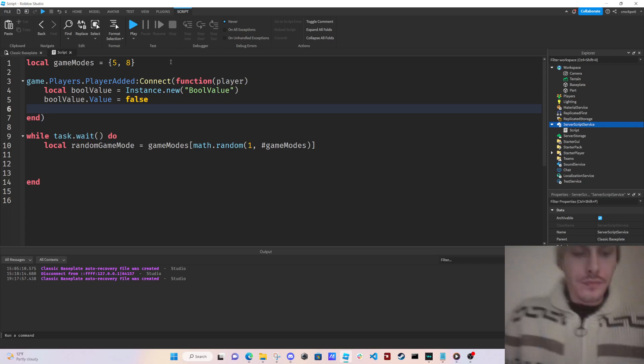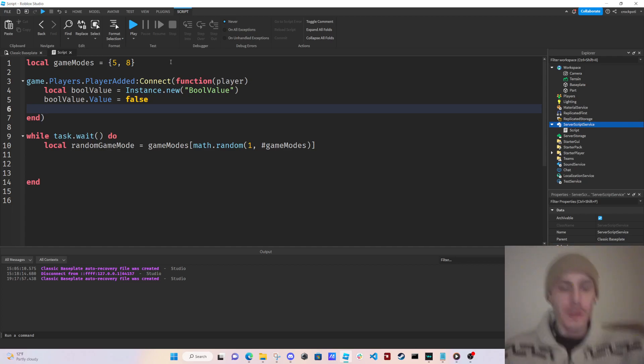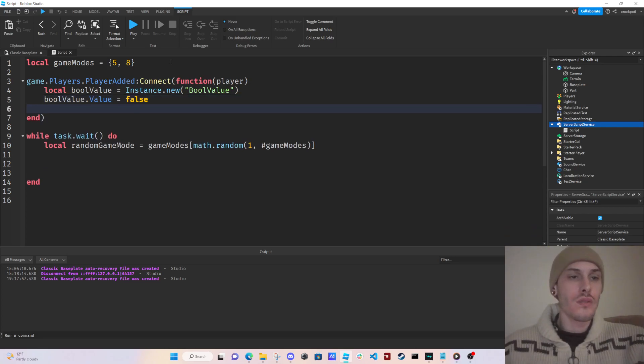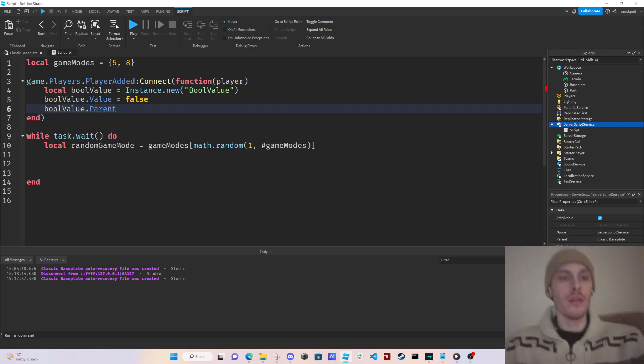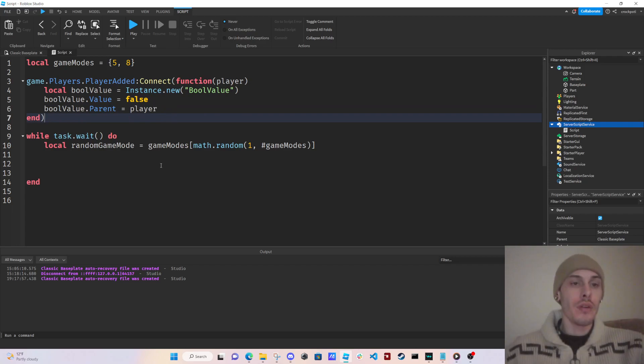The bool value is just going to be named 'boolValue'. We need to parent it — boolValue.Parent equals player. So we're just going to parent it to the player. That's what we're going to do.